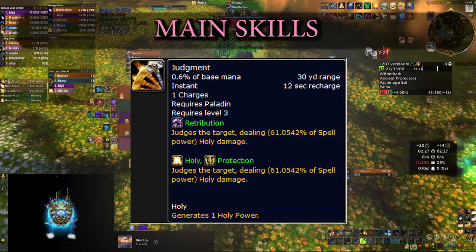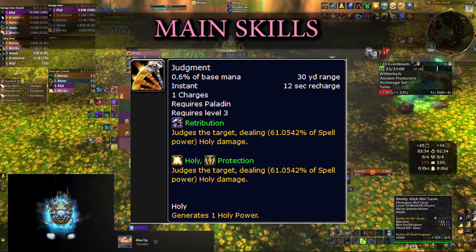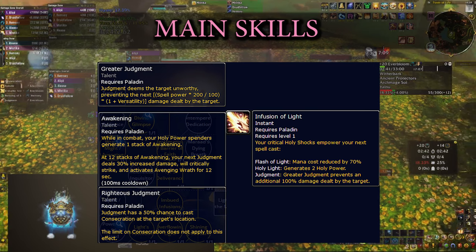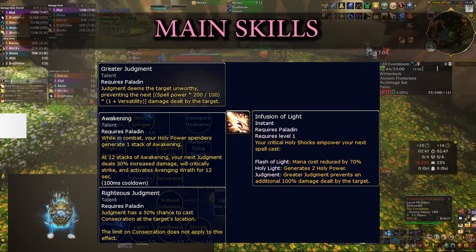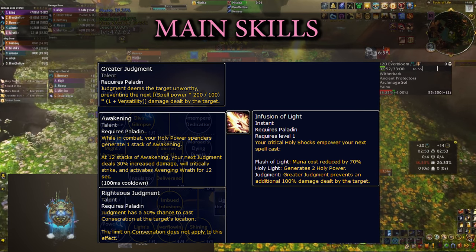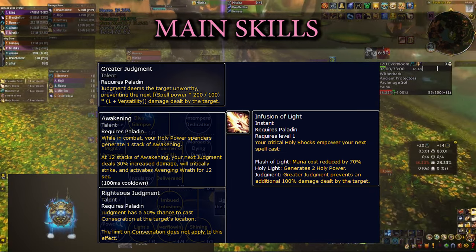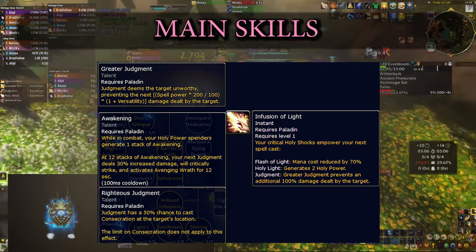Next is Judgment. Compared to Crusader Strike, this one is ranged so you can cast it from a distance. It generates only one Holy Power, but it synergizes with a lot of other talents. Greater Judgment reduces the target's damage taken, meaning you're essentially healing your tank, and this effect is increased by 100% if you cast Judgment during Infusion of Light — which procs from Holy Shock critical strikes. After spending a certain amount of Holy Power, Judgment can also activate your Wings, one of your big cooldowns.